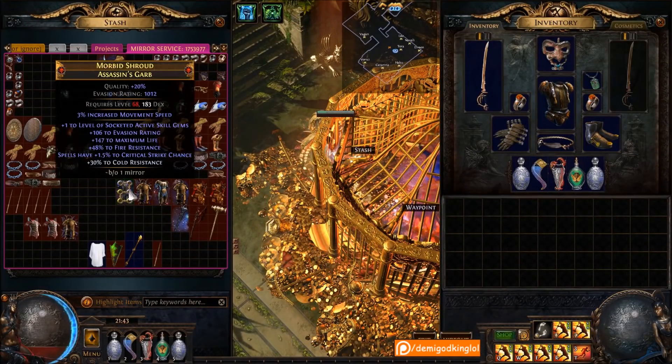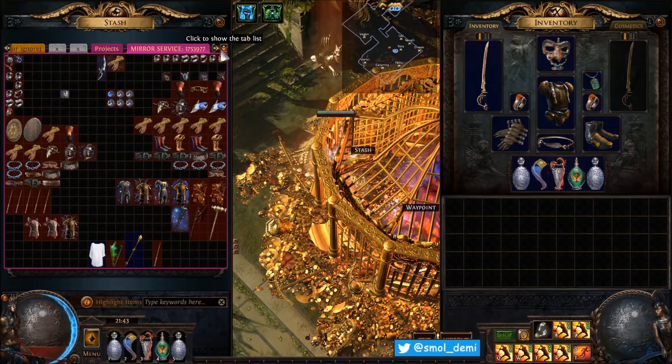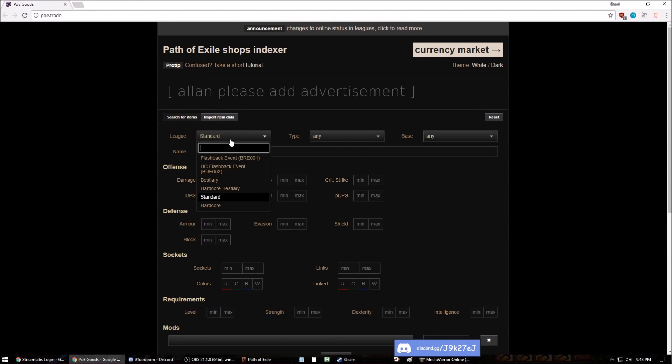What's up YouTube, Demi here. For an investment opportunity — if you're playing Bestiary league or the flashback — there are actually quite a lot of things you could be investing in to bring over to standard.